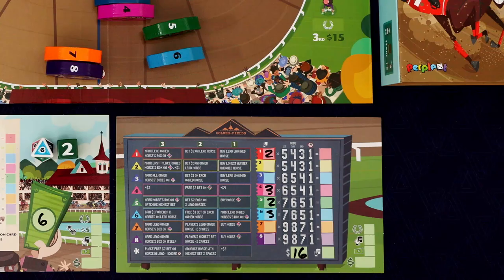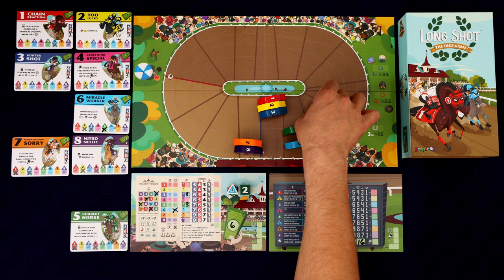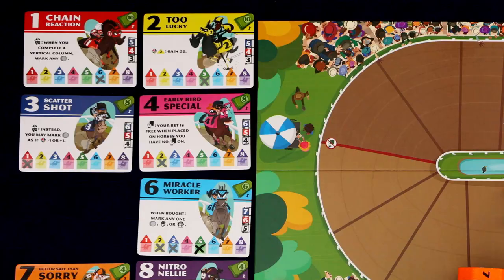Roland's going to advance whichever horse he has the highest bet on two spaces. Four and six are tied, so he's going to do four — one, two — and four takes the lead. Then we roll again: two's moving two spaces. We go to the two card and we're super happy to see that five is already marked off on there, so five gets that secondary movement.